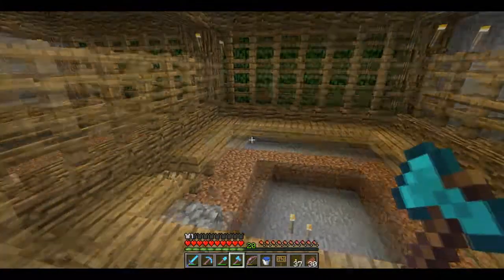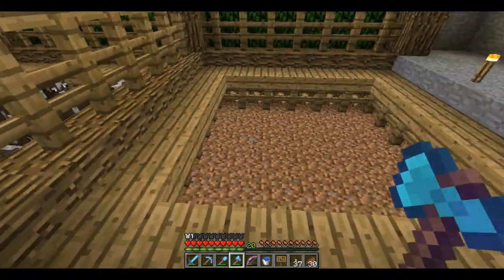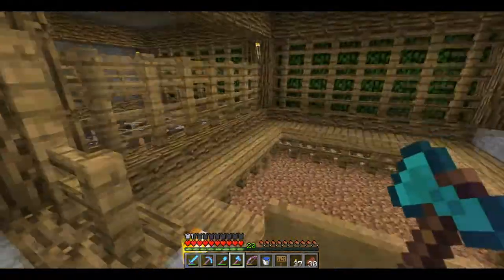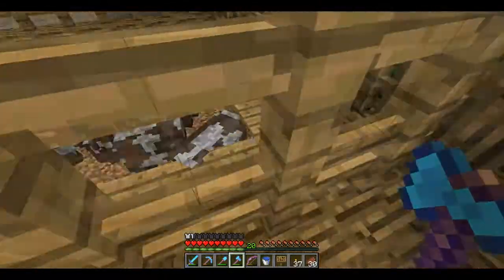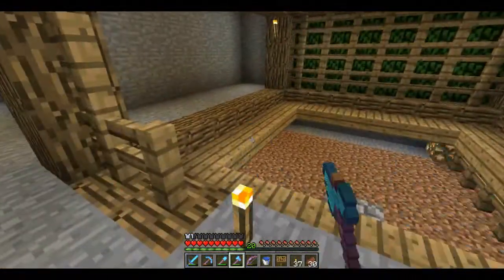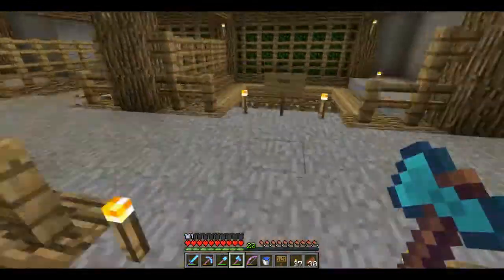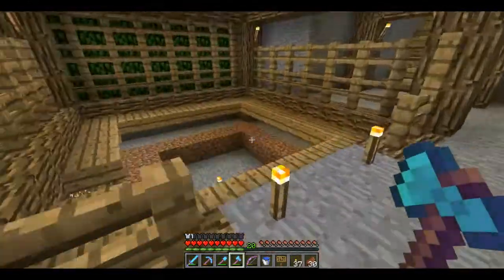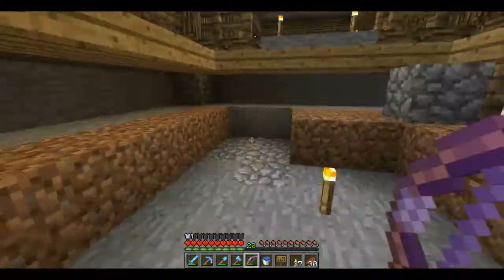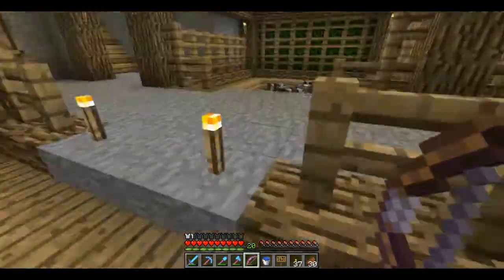I need to find some sheep so I can use carpet on top of here instead of these things, which aren't entirely necessary — they just complete the look for now. I don't know what color of carpet, probably brown. But yeah, I need more glowstone. I just harvested the tree farm, so I've got tons of wood — over two stacks. And I need more dirt to finish under there.